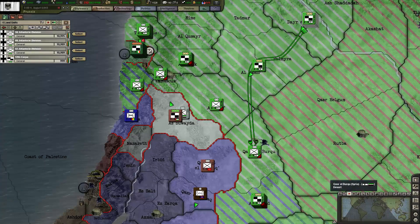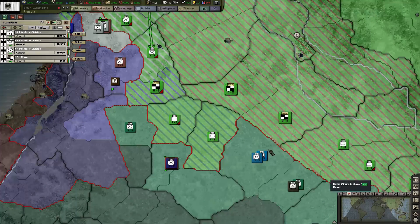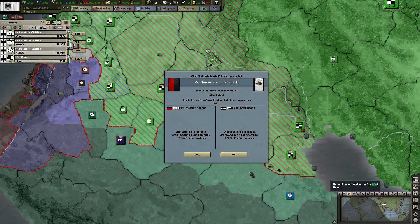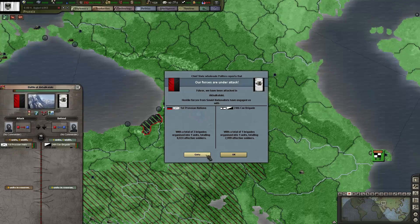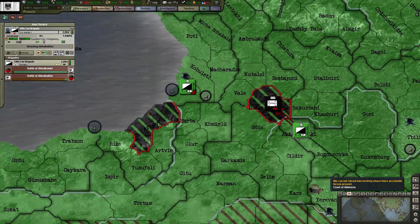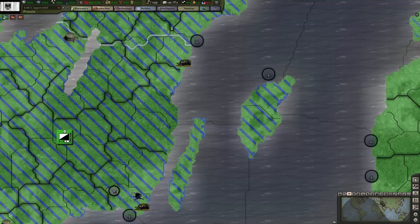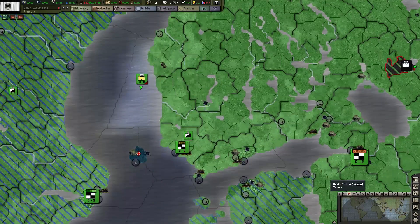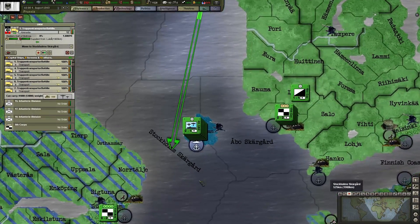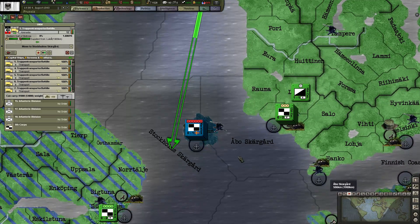We have a whole corps here that we need to get down there somewhere. Yeah, bring it down this way. Forces under attack. That's fine. What about Overland? Still on supply with those ships - they're coming.